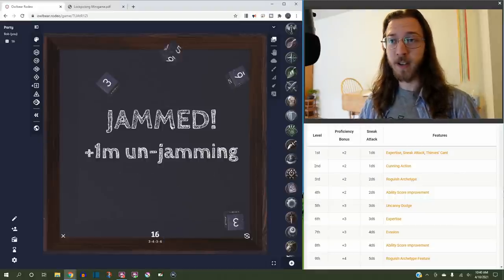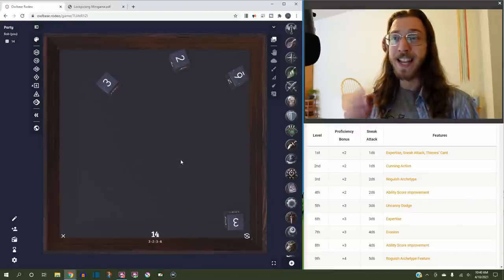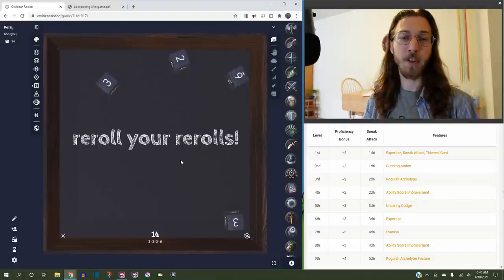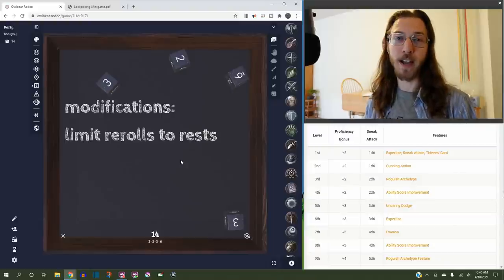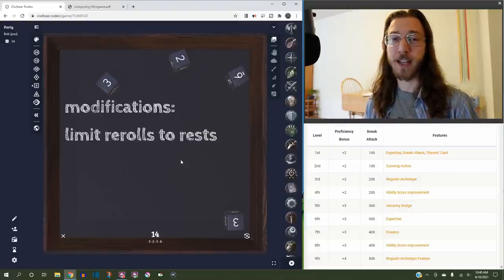Let's reroll this one and we get a 2. So I've used one of my rerolls. If I got another 1 on that reroll, or if I had multiple 1s, I can use more of those rerolls. There are some ways to make this more challenging: you could say you only get those 3 rerolls per short rest or per long rest, instead of having them for every single lock you face — especially if your party is moving through a dungeon with lots of locked doors, you might not want them to have that many rerolls over and over.